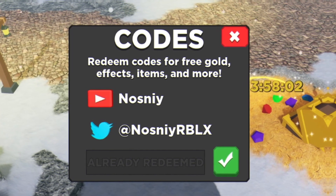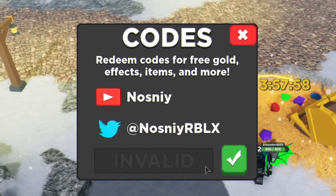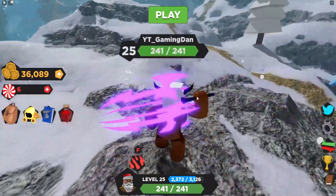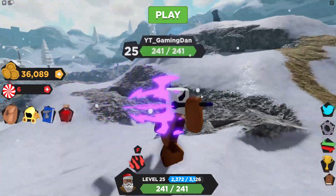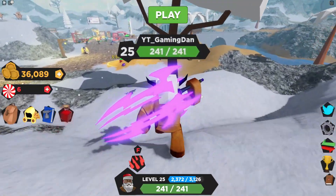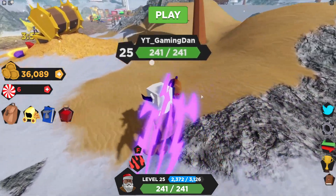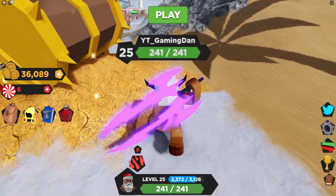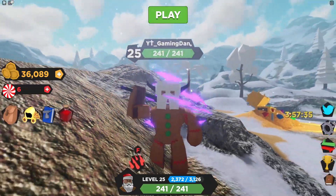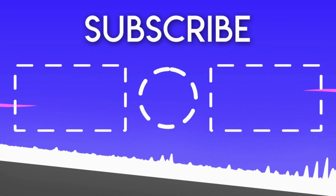I'm going to end this video with the code Federation Grind. Click on the tick — that one came up invalid because I put a space in there. Anyway guys, that's currently all the working codes — the newest working codes right now in Treasure Quest. As always, whenever Treasure Quest updates or new codes come out, I will make sure to make new videos covering them. I hope you all enjoyed this video — if you did, make sure to like and subscribe for support. Peace out!